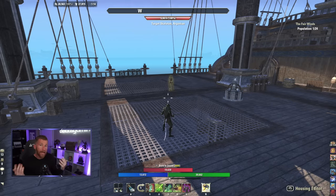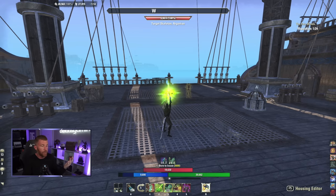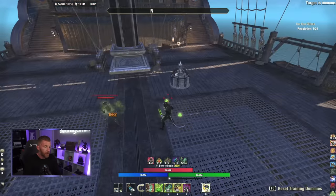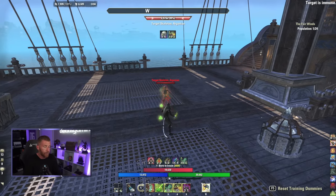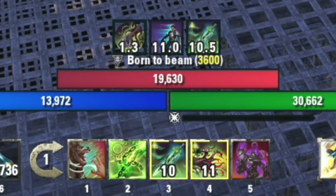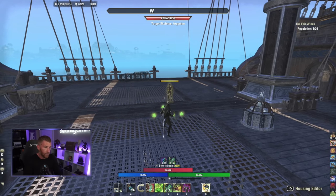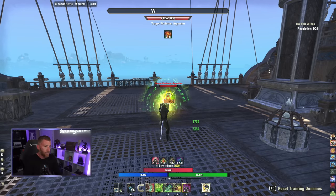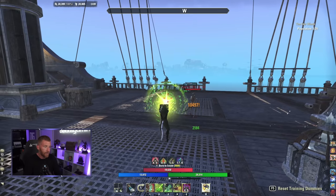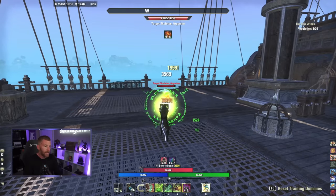We're in game — let me quickly show you the front bar. First we buff with Recuperative Treatise for more damage and resource sustain. We come in close, light attack, and you can see the Crux building. We wait until we get to three — when we hit three you can see the ability light up on bar slot 2, that's your visual indicator (no add-on needed) that you're ready for a three-stack beam. Now we hit Exhausting Fatecarver and you can see the damage pouring in.